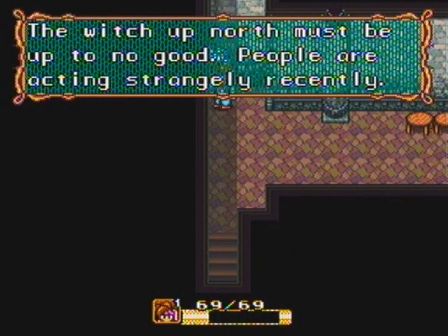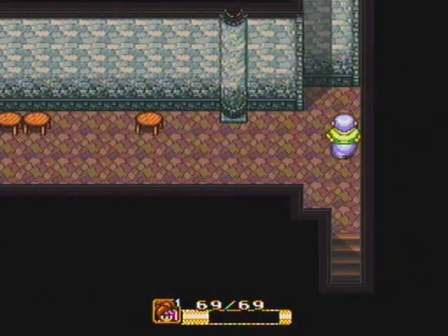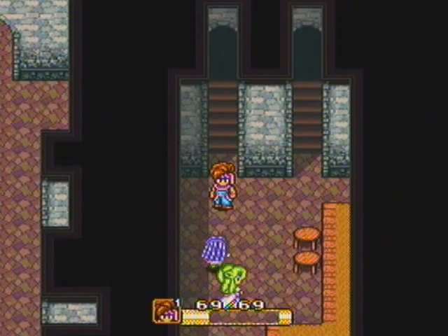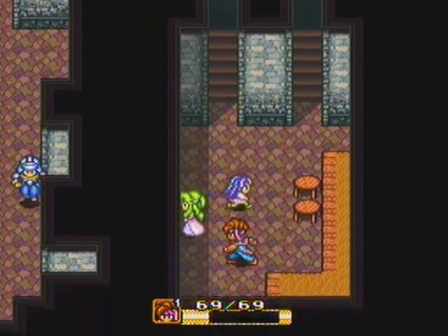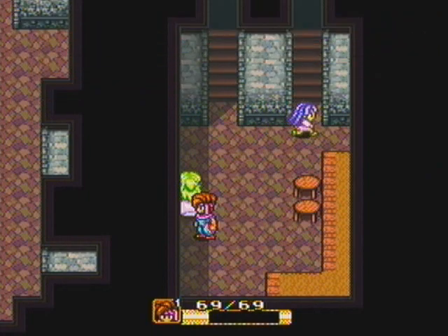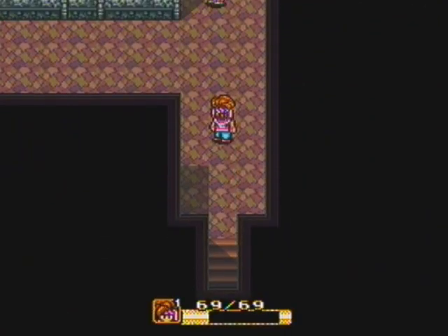The witch up north must be no good. So there's a witch and I'm guessing we're going to have to deal with her — I wonder if Grunty is in this game. Another NPC says this land has been cursed by a witch. Everyone's just freaking out, but only a handful of people seem to be affected by it right now. I guess as the curse grows stronger, more people will be. And then — marriage? Upstairs now. Intrigue.